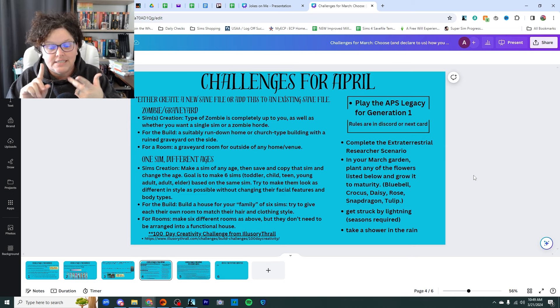The flowers are: bluebell, crocus, daisy, rose, snapdragon, and tulip. Those came up on a quick search of spring flowers in the Sims for Seasons. Any one of those you want to plant, have it grow to maturity. That's all we're doing — planting things in the garden that we designed last month.